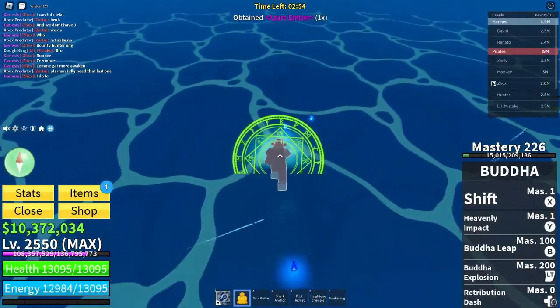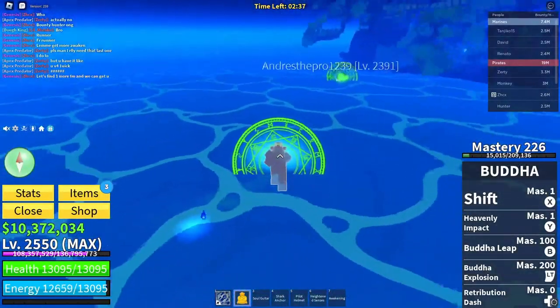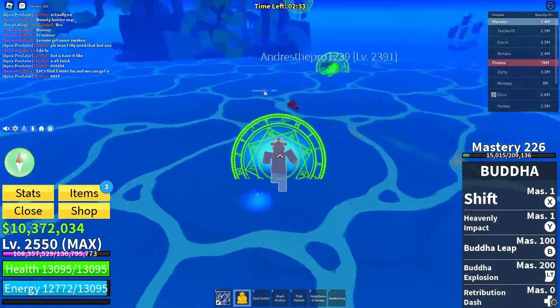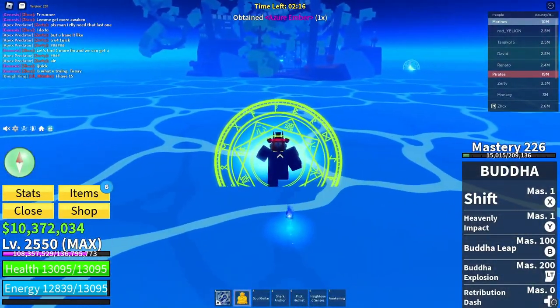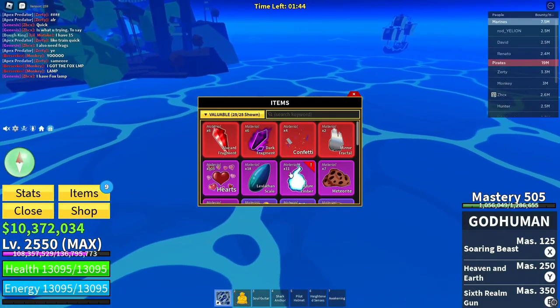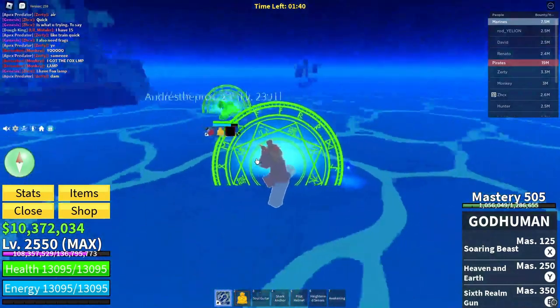Once you've made it and activated it, here's what to do. If you're using magma, just dash along it. If you have a flying move, fly to it. With portal, just dash to it. Also, this one spawns every 30 seconds.